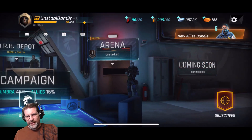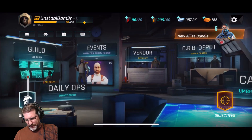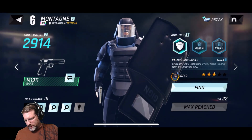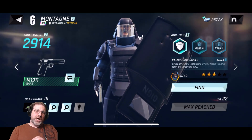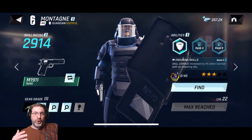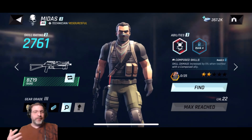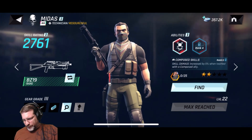Let's take a look at the characters you can collect right now. The artwork took me a little bit of time to get used to, but it's growing on me. Up here under a character's name you'll see their tags — like Guardian and Dutiful. When you go into daily ops, it will call out one of those tags: maybe Guardians, Dutiful, Resourceful, Technicians, Allies, or Underworld. These tags are very important.